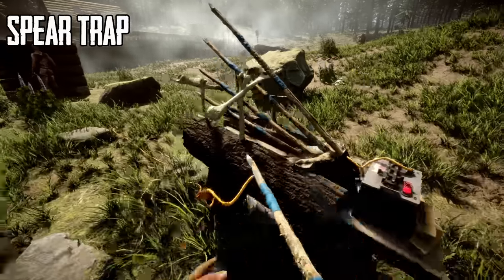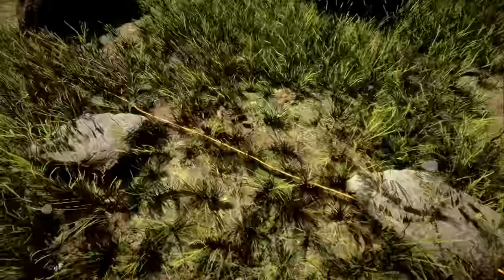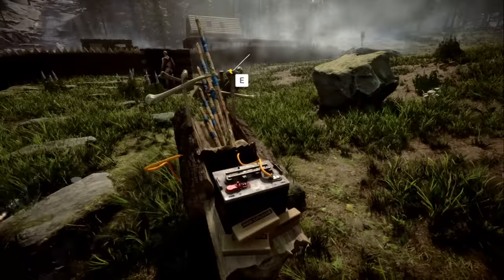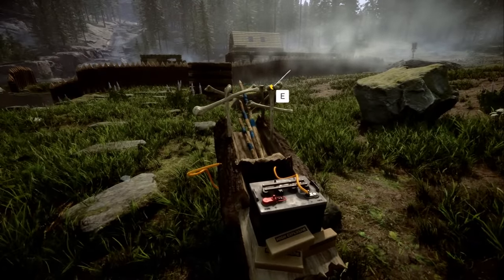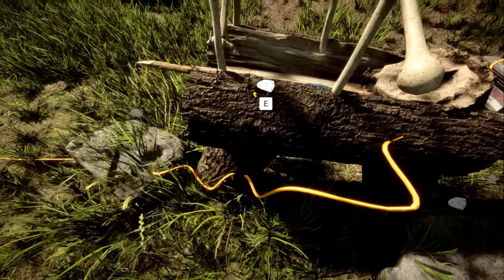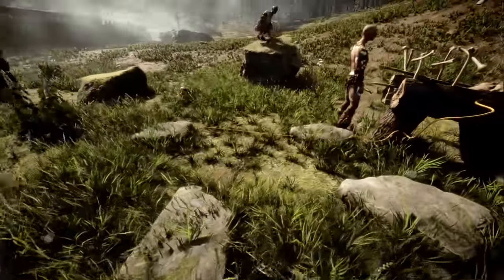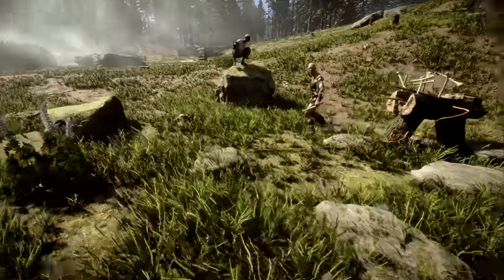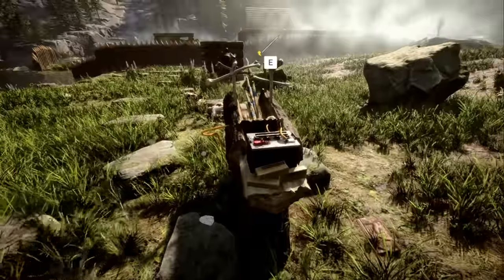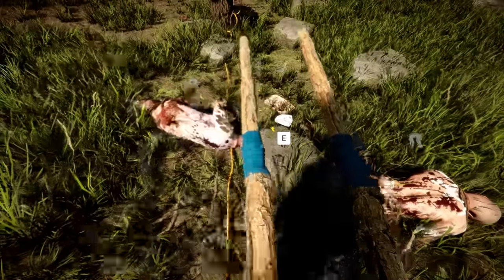Finally we have the spear trap — it's the trap made with spears. You can have it set so if cannibals go over this line they'll trip it and it'll shoot them, or you can fire it yourself. Then you can reload it by hitting C when you have spears in your inventory. As we see a cannibal cross the line, it gets shot off. Some really, really neat traps they added this week.